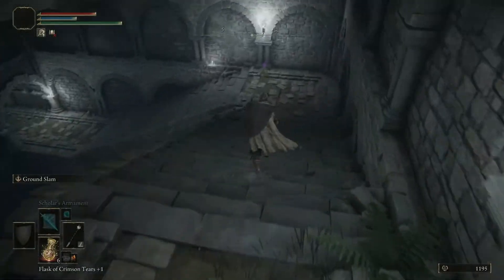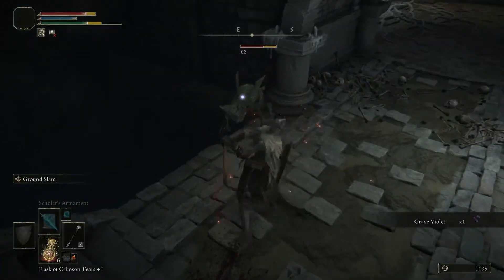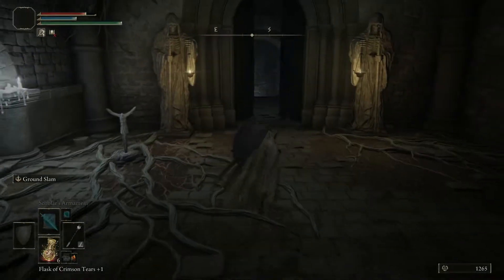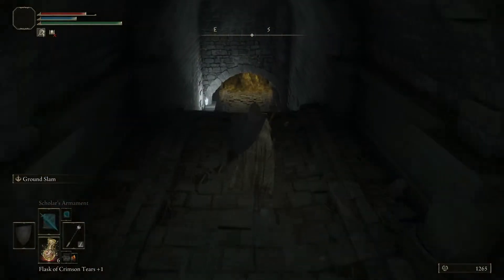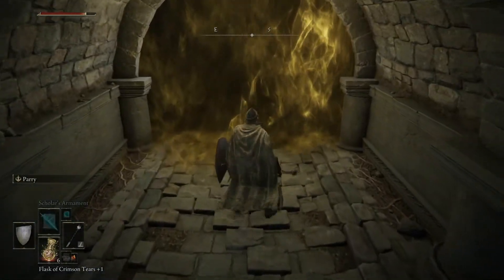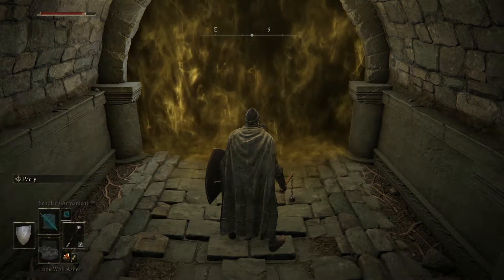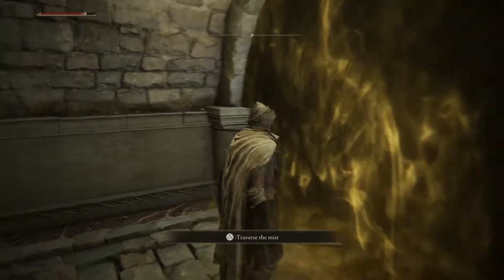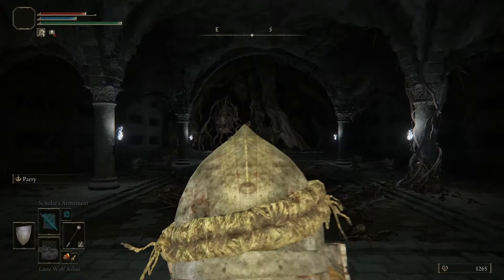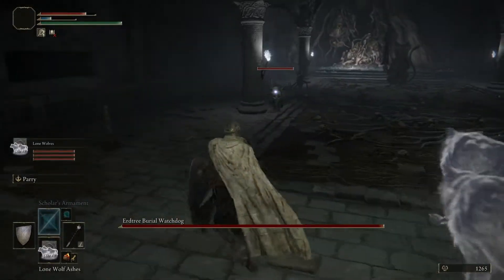The boss of this area is — surprise! — another Erdtree Burial Watchdog. I think I actually did a fair bit of damage to it, but that's alright. Let's go in with the flail. Let's actually use the Lone Wolf Ashes here, because this time around it's not just the Erdtree Watchdog — it's a bunch of imps as well. So this is actually going to be a little challenging.